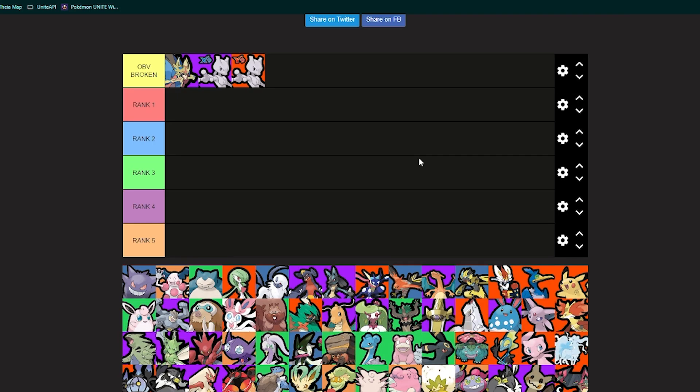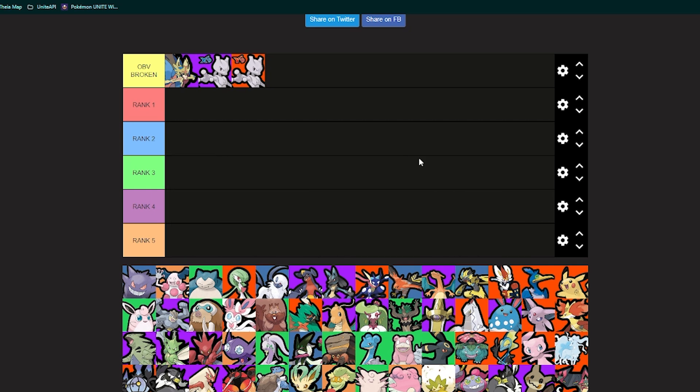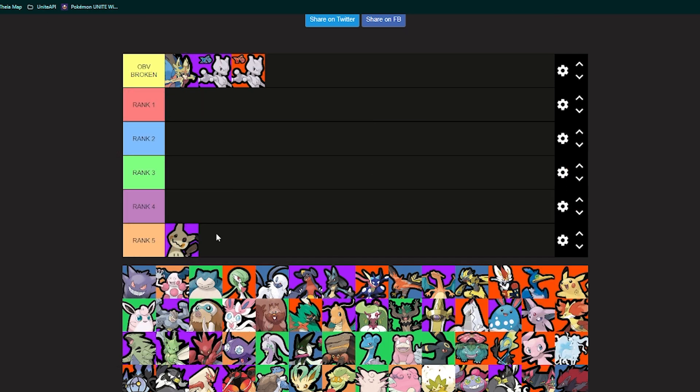Let's start with number five — the fifth best character in the game to play in the jungle — and for me it's going to be Mimikyu. Now, Mimikyu had a really strong resurgence with the buffs to Play Rough. Something that people don't understand is that Shadow Claw was also buffed and was not nerfed in this period. Play Rough was inevitably nerfed — you have the clips of Mimikyu going invincible for several seconds, which was extremely overpowering.